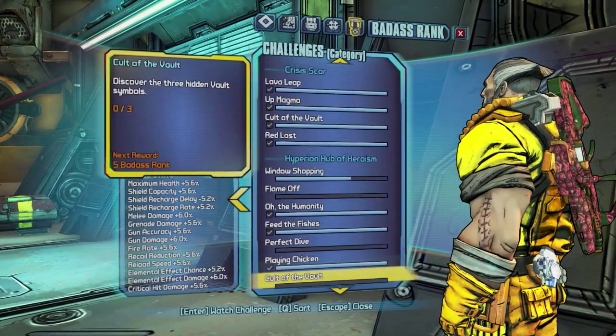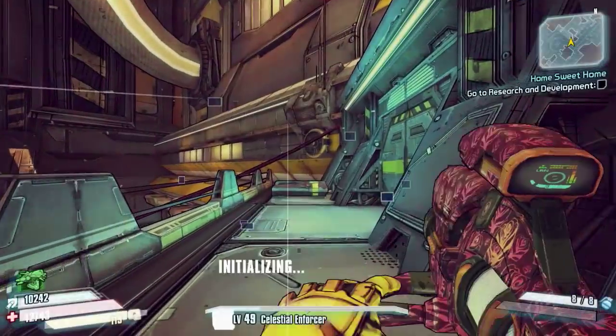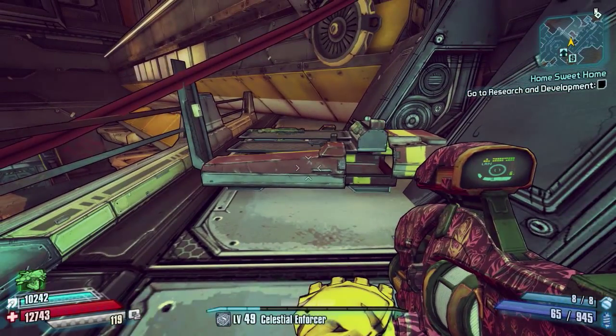There you go, and that's done — that's my badass rank. Pretty easy just for that. Also while you're here, there's a nice red chest pickup as well. There we are — one of one — 'Grab the loot off the train track'. Yeah, open this chest up.